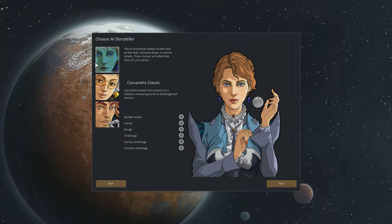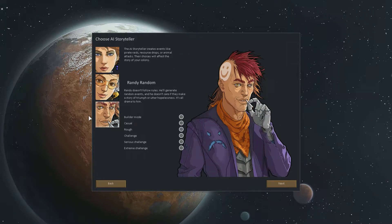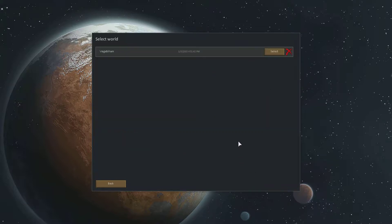We'll pick a storyteller — these storytellers are kind of difficulty settings. There's a standard one which makes it progressively more difficult during your playtime. Then you've got the casual base-building storyteller which will go easy on you and give you plenty of time to build up. And then you have the random one which will basically just maybe mess you up, or maybe it'll be very nice to you — it's always exciting. I'm going to go for the classic one, which is a steadily increasing curve of challenge and tension. I think we'll go for rough difficulty.